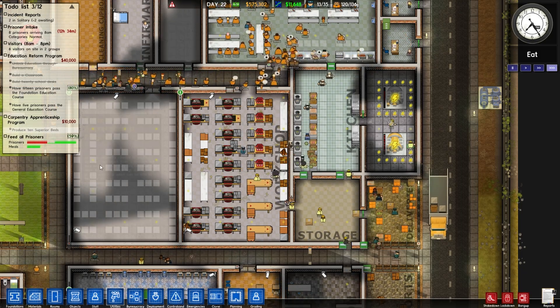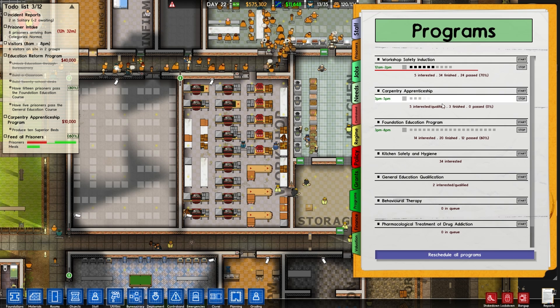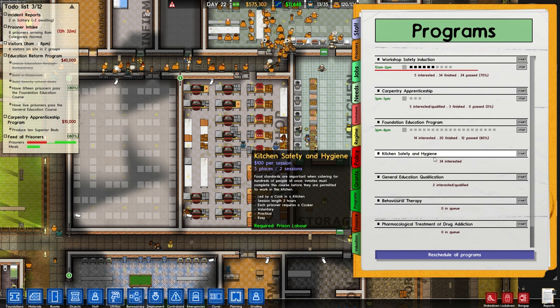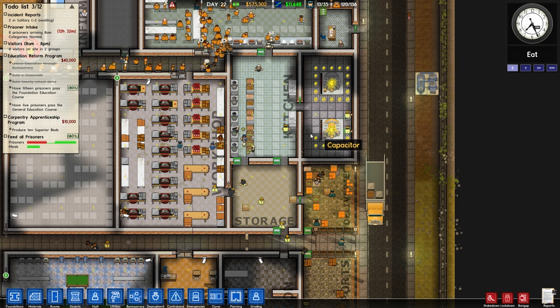We still haven't got any credit for these 10 superior beds — I wonder how close we are. Grants, programs — did anyone actually pass that? Three finished, zero passed. Failures. 20 finished, 12 passed — hey, that's pretty good actually. General education, only two interested and two qualified right now, so we're not going to start that one up yet. Once we finish this part, then I'll start the general education course up. And we're not going to have kitchen safety and hygiene because I don't want them working in the kitchen.